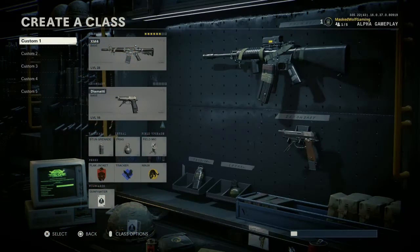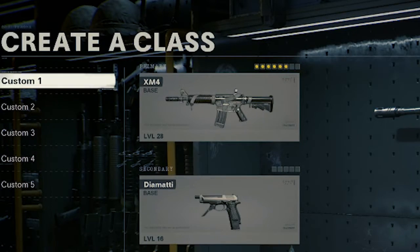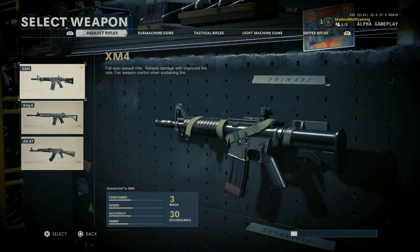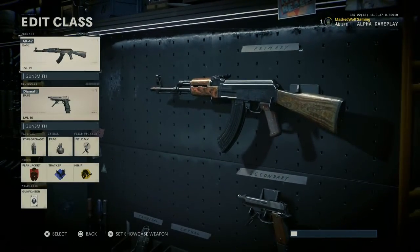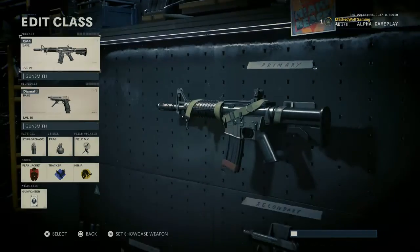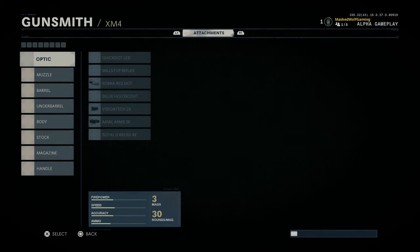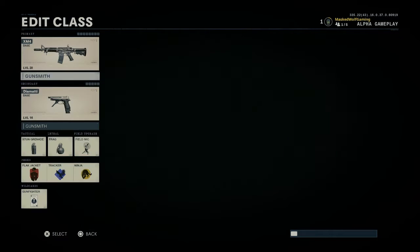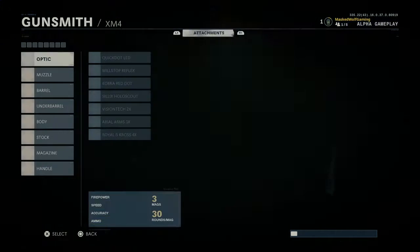Hey guys, welcome back to my YouTube channel. Wolf here, and today we'll be going over the XMM4 best class setup. This will be the first video in a series of videos I'll be doing about the best class setup in the game. The XMM4 is the first assault rifle on the list. The beauty about the alpha right now is that you don't have to unlock any of the guns or attachments — they come already unlocked for you.